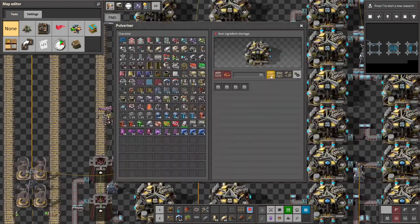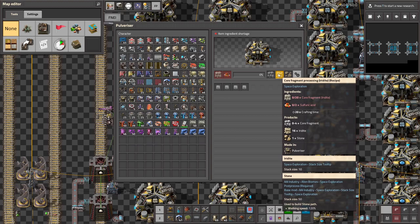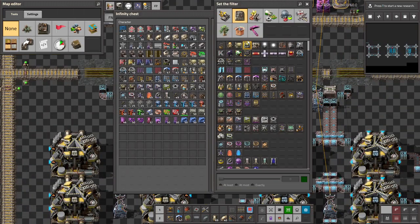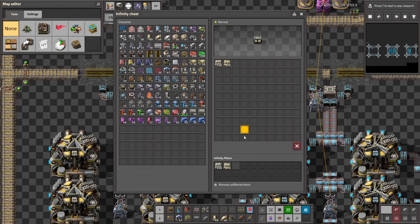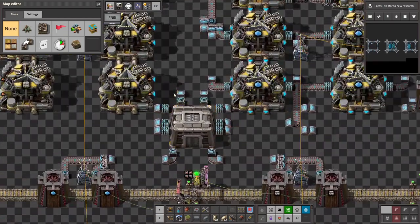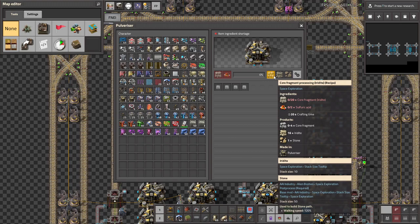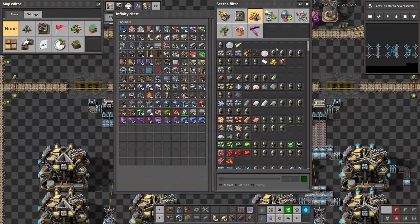Erudite itself stacks to only 10? Erudite stacks to half of what an erudite core fragment stacks to, so it's actually way more stack efficient to move it as erudite core fragments. Erudite core fragment: 20. Erudite itself: 10. That is nasty. So I'd like to avoid a train trip for erudite if possible, although sometimes we're gonna be getting it from temporary mines. That's actually so bad that it might force me to process it on the spot.